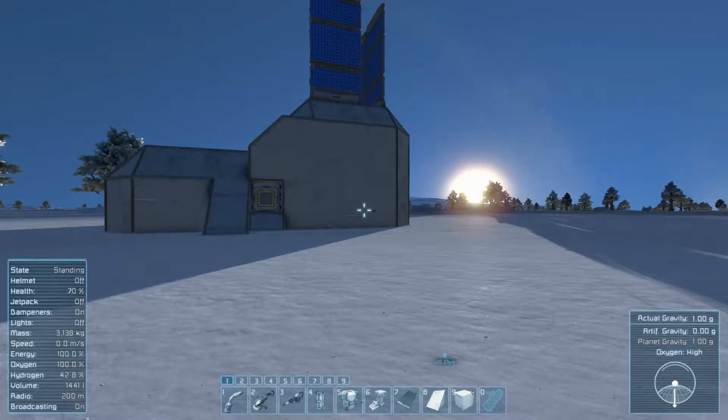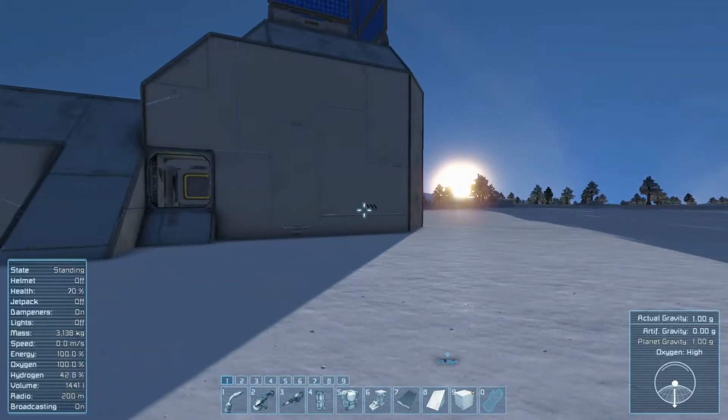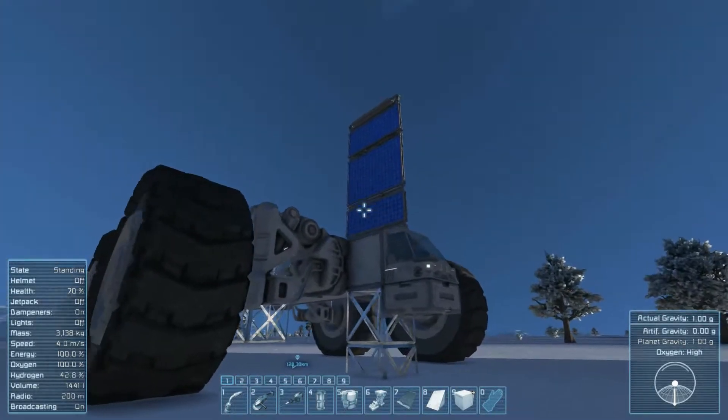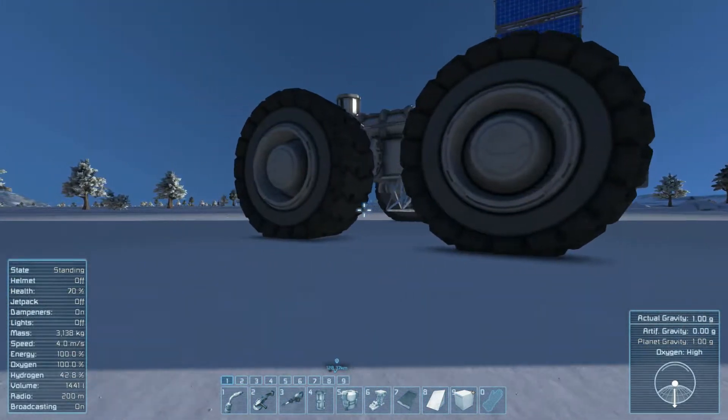What is going on guys? Morbitron back today with more Space Engineers and today we're going to go on a little bit of an adventure. So I built — I started to build a thing. It's a solar-powered, very not aesthetic looking vehicle.